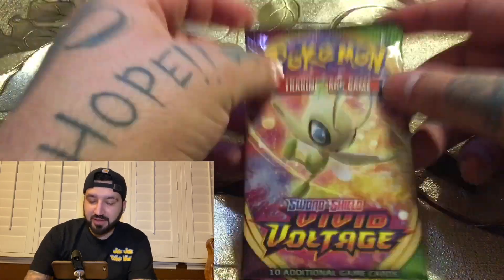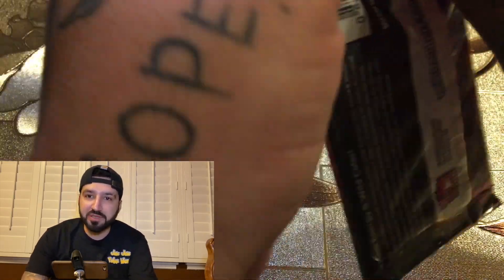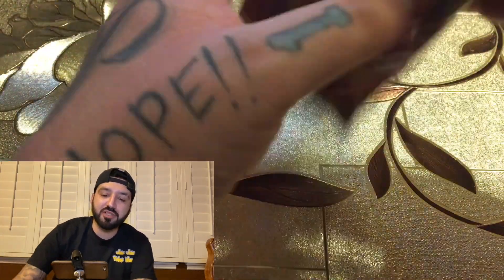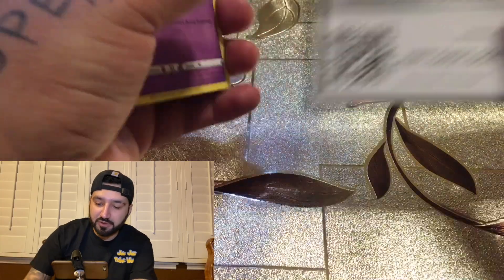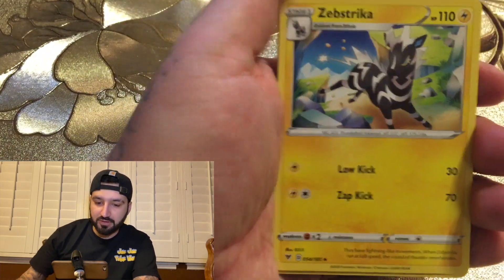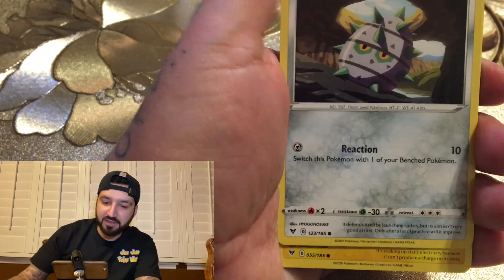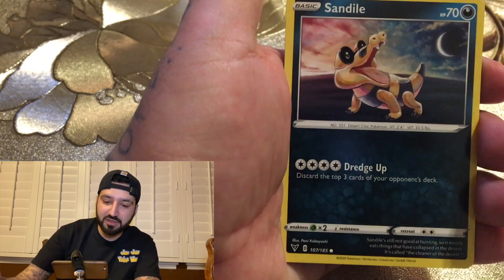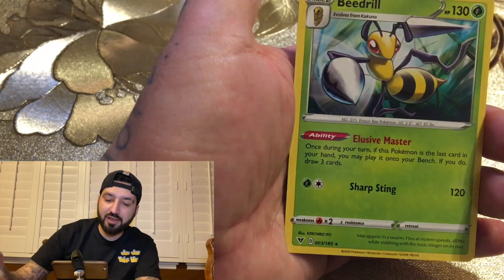Last pack magic — last pack magic! If you haven't yet, please consider subscribing, liking the channel, and sharing the channel. Thank you very much to everyone who has been part of this community already. V-Shrud, Coating Energy, Hero's Metal, Shaymin — Froslass, Joltik, Sandile, Seedot, and a P3.